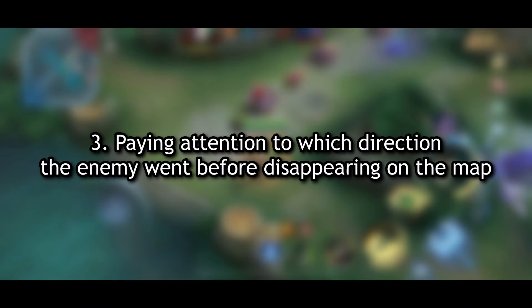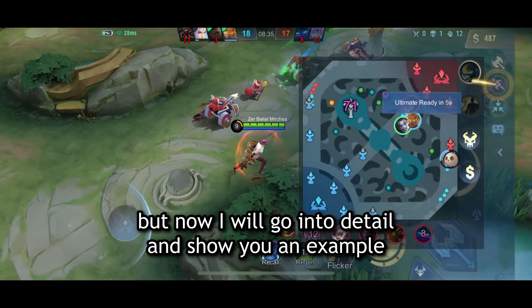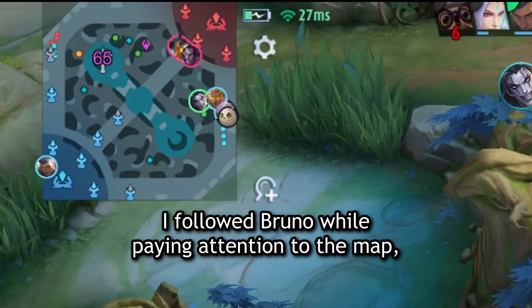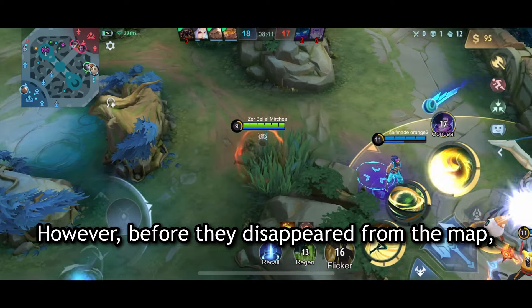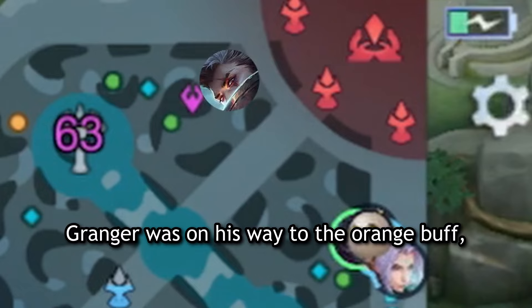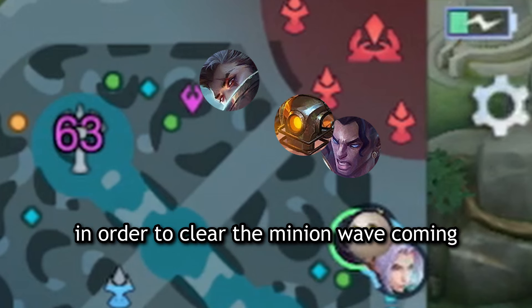Number three: paying attention to which direction the enemy went before disappearing on the map. I mentioned this earlier, but now I will go into detail with an example. In this ranked game, I followed Bruno while paying attention to the map, where I could see the enemies Brody, Jawed, and Granger. Before they disappeared from the map, you could catch a small glimpse of which direction they were heading. Granger was on his way to the orange buff, and Brody and Jawed seemed to be going to the bottom lane to clear the minion wave.